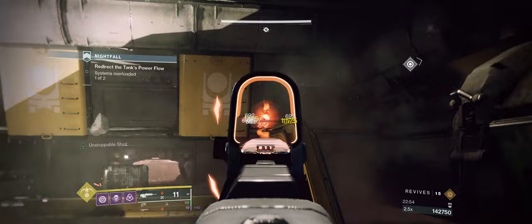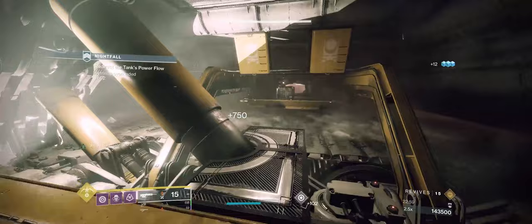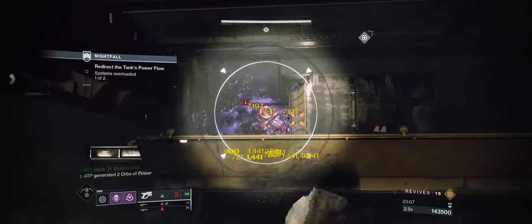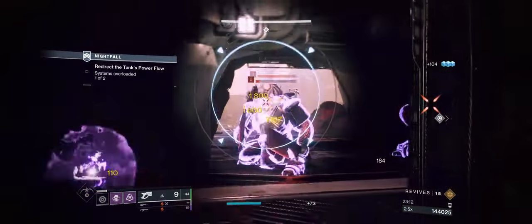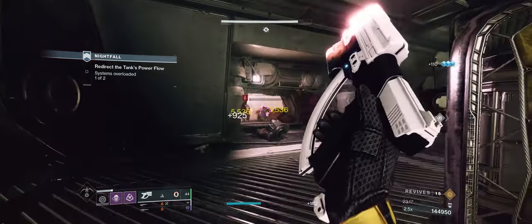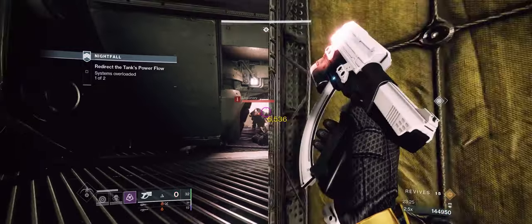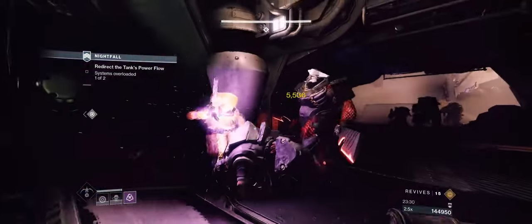I see there are three Gladiators, or at least two. I've got my tether, so I go forward and tether them. I throw the grenade in — there are two there, so that's two dead, two free kills. First one's dead, second one's dead. Then just generic add clear while waiting for the last one to come forward. I throw my smoke to hit him with the 15% debuff and finish it off.